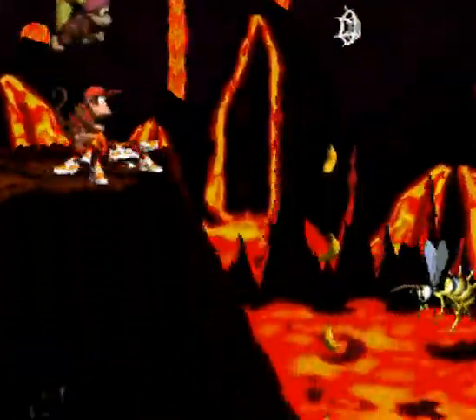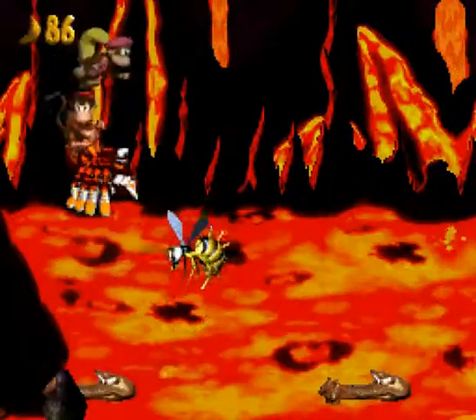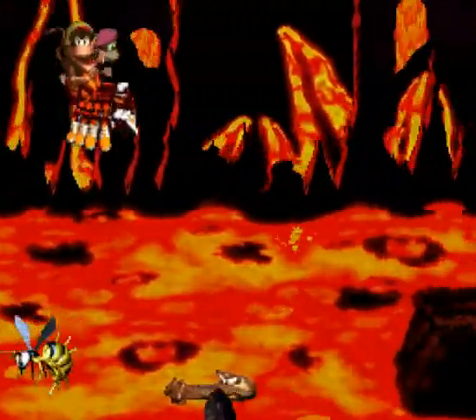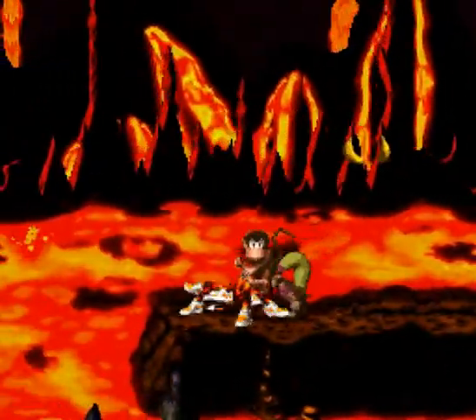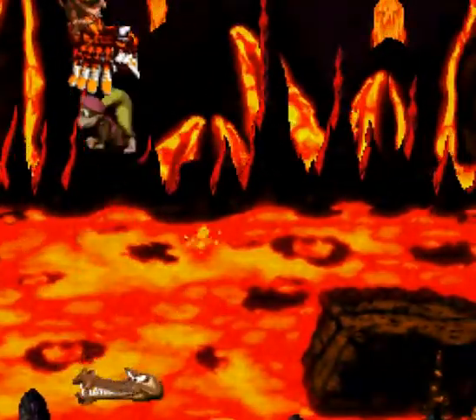Squitter's webs are really powerful — you can just spray them all over the screen. Squitter can't jump on stuff; he's like Expresso in that regard. Also, when you're on a crocodile head you can't actually do anything, so you have to just keep going. I'll quickly show off a funny little glitch.